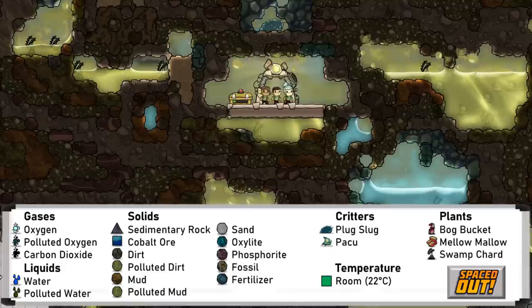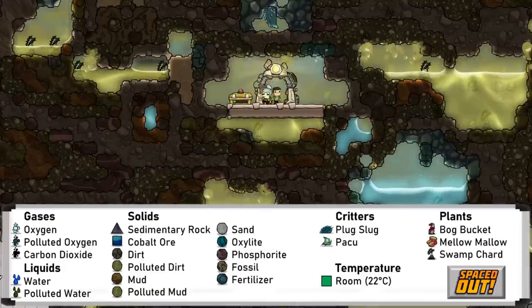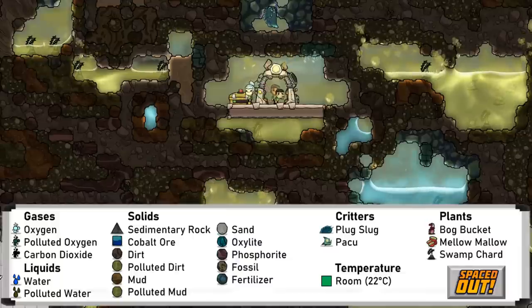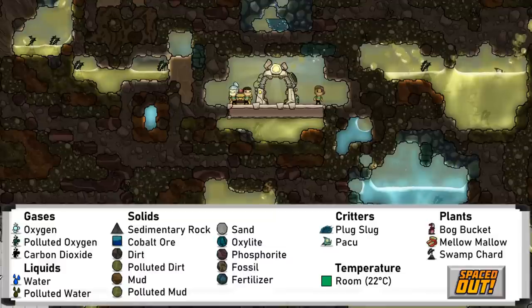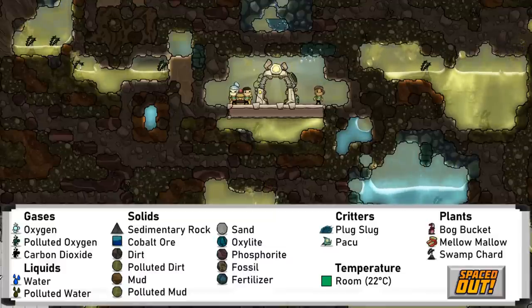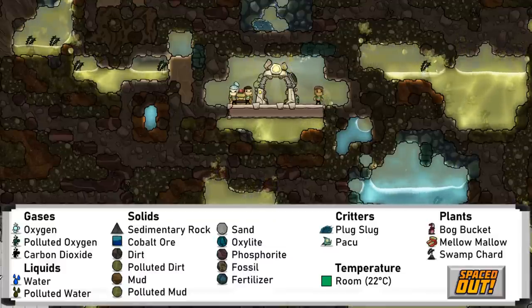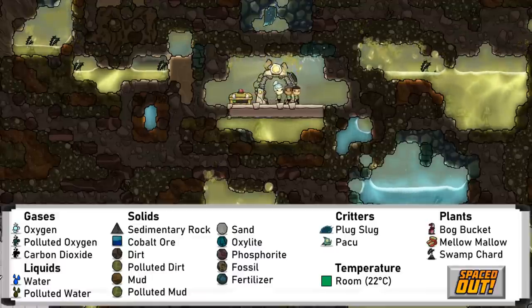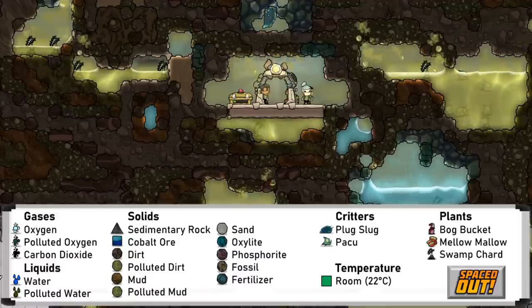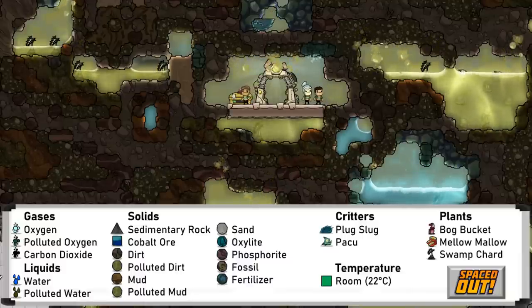The final starting biome type is the swampy biome, unique to the Spaced Out DLC. This is quite different to the other two, and is characterised by its polluted water and polluted oxygen. There is also a lot of polluted mud and polluted dirt, which is the main way of generating oxygen in the sublimation station. For food, the main plant is the bog bucket, which is fed with polluted water. Plug slugs and pacus are the critters found here.